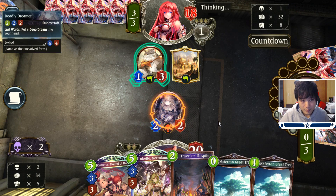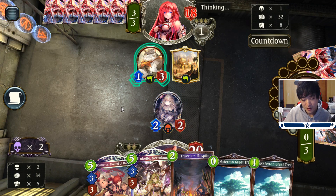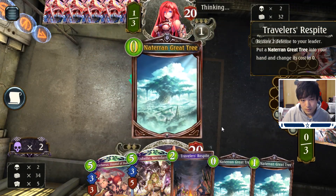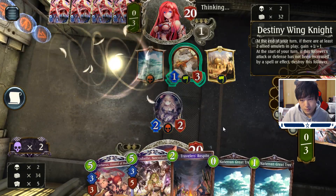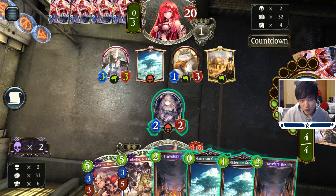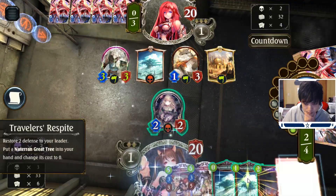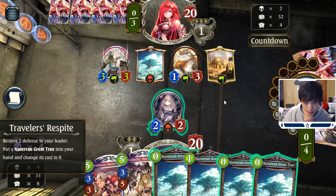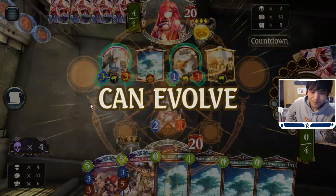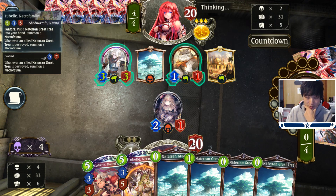My turn four might be weak because this Deadly Dreamer is not dying, so I might actually just Traveler through Spite again and then Lubel on five. It's looking pretty good. Our turn five Lubel could actually be really insane — I think I'm going to do that. I'll bump here just to set my turn five better. My turn five is going to be really strong because I get four Necrofauna plus I'm going to be cycling three cards.